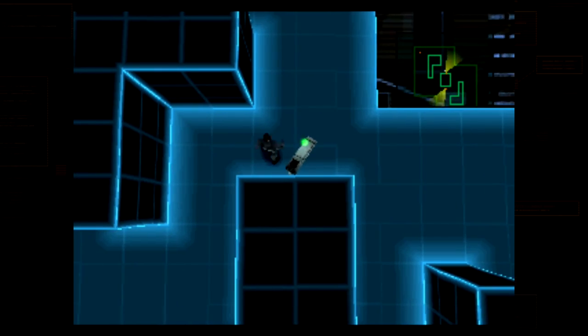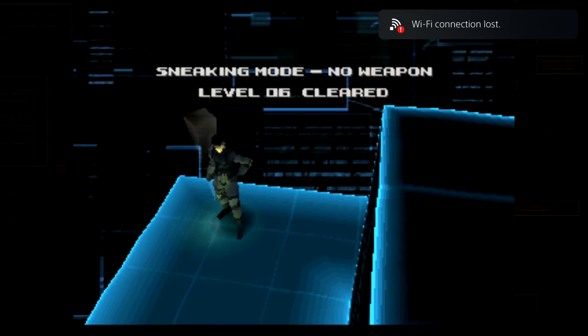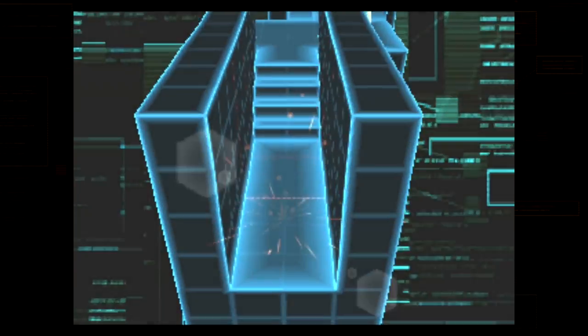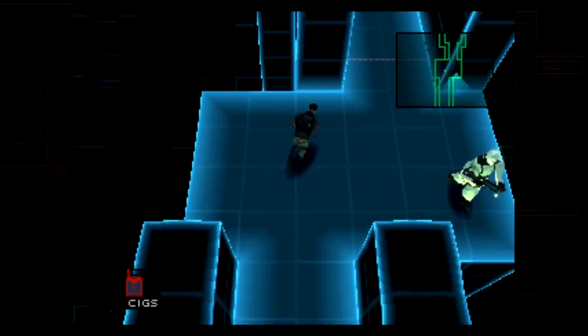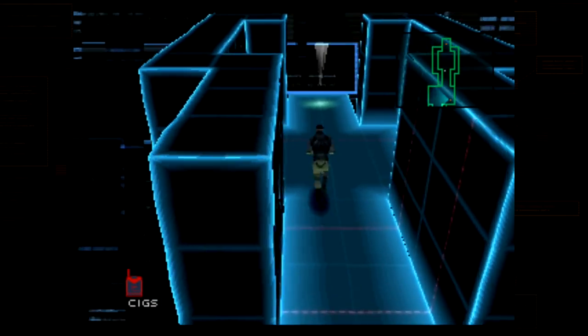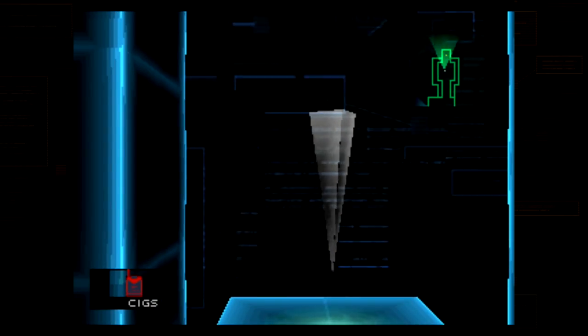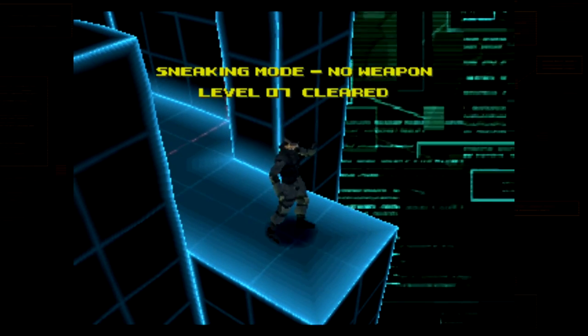Level 6: just avoid the cameras and head to the exit. Level 7: there are 5 lasers. If you're quick, run past the first two, pass the enemy and through the next two. When you get near the final laser, equip your cigarettes so you can see the laser and then go beneath it once it moves out of the way, and into the exit.